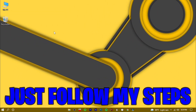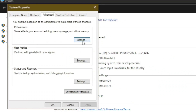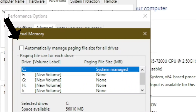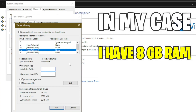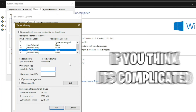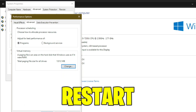To increase it, just follow my steps. Go to your PC properties, select advanced system settings, then settings, advanced, and change. Usually this option might be checked on your device and you won't be able to make any changes until you uncheck it, so keep this box unchecked. Now select a drive where most of your games are installed. Select custom size and put in half the value of your RAM. In my case I have 8 GB RAM, and half of it is 4 GB RAM, which means 4096 MB. If you think it's complicated, just pause the video and see the number you need. Hit set and click OK. It will ask you for a restart, so just do it.